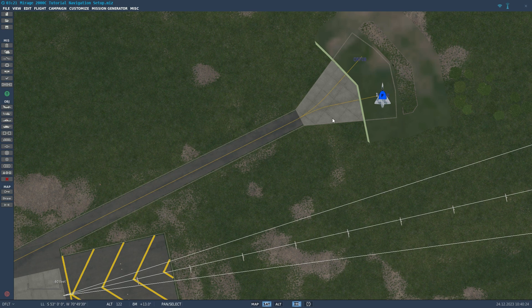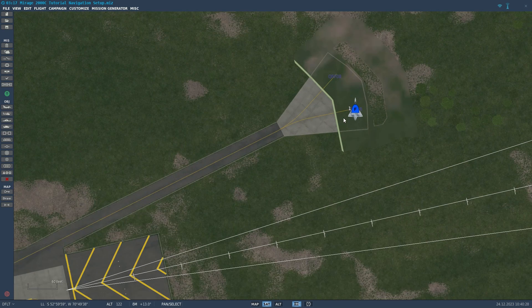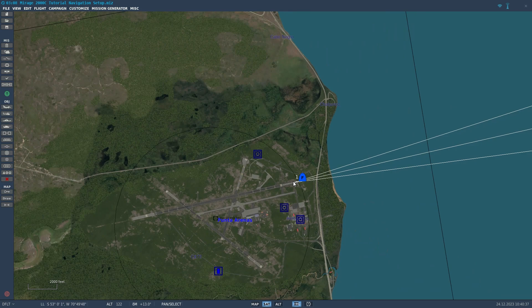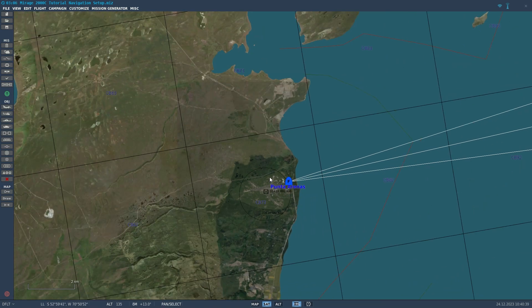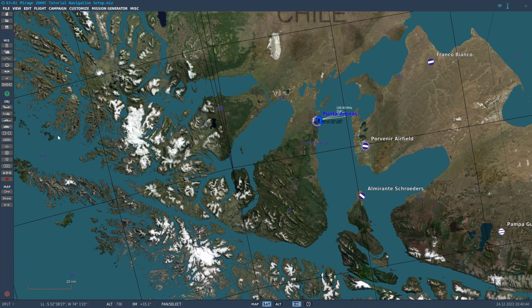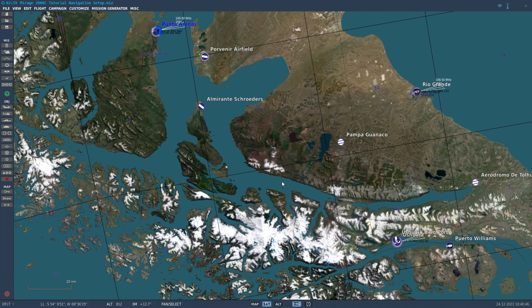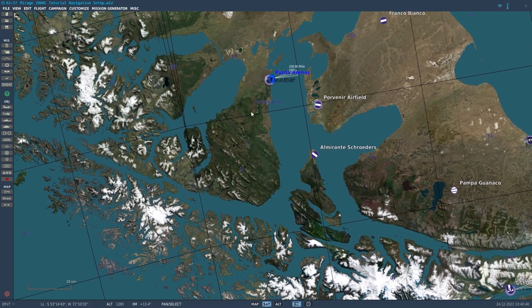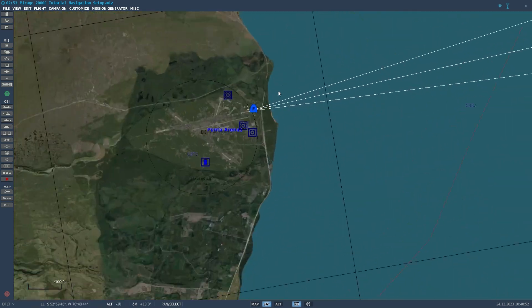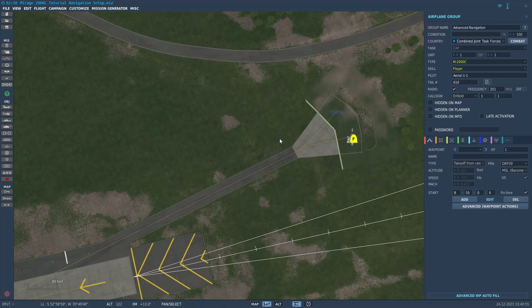The trick is with the Mirage 2000C, you want to go ahead and place a single Mirage 2000C on the map that you want to create the data cartridge for. For instance, I'm using the South Atlantic map, because I want to use this tutorial as part of a series for some more advanced navigation tutorials. So we're going to go ahead and create a cartridge for this map.